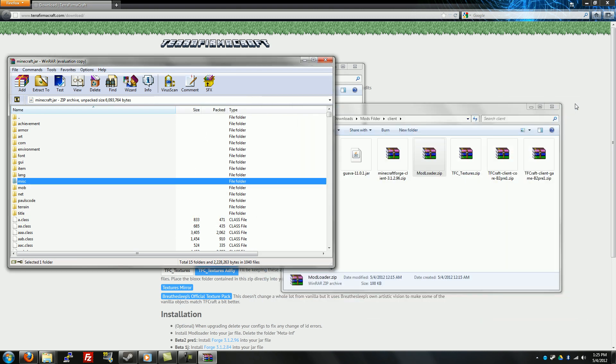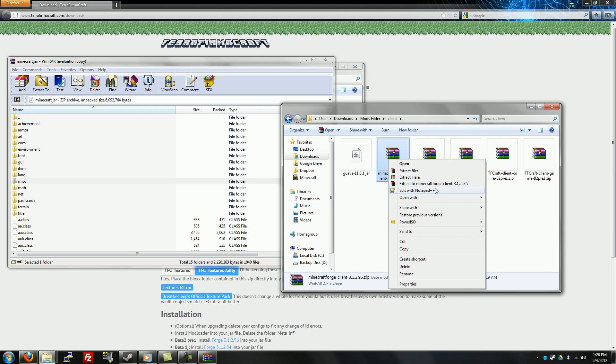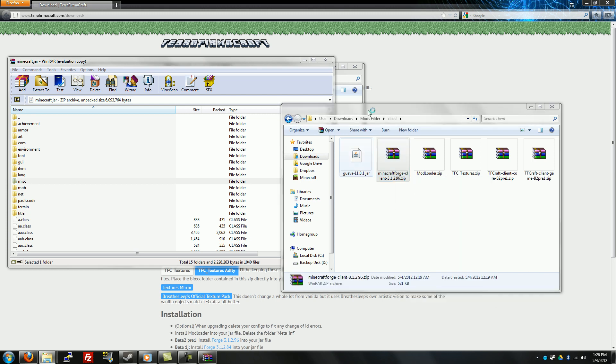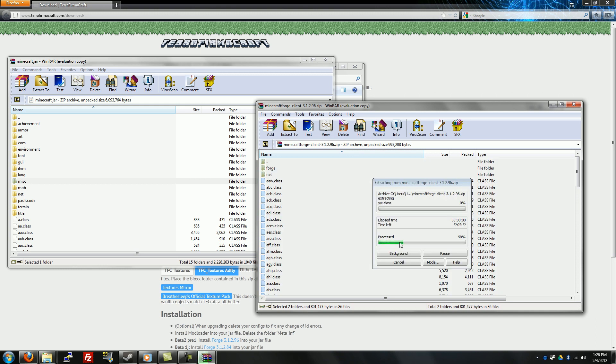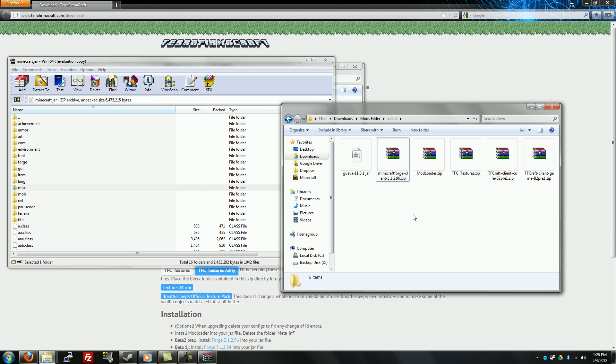ModLoader is installed. Next thing you want is Minecraft Forge — client version. Obviously you already downloaded it; it needs to be version 3.1.2.96. That is the link I've provided. Make sure you're downloading 3.1.2.96 — it has to be that. So go ahead, open that with WinRAR, Ctrl+A, drag and drop, press OK. That's done — forge is installed.